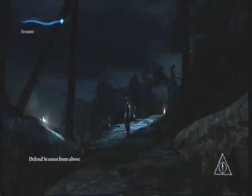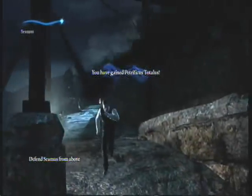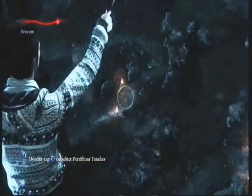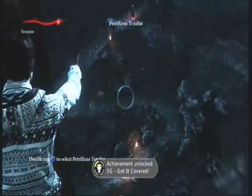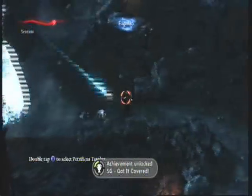Offend Seamus from above. Alright, so we're actually going to be taking control of Neville. We need to use — okay, Petrificus Totalus is insanely useful here, guys. You need to use it, or you will not pull this off. Because — yeah, you'll see.